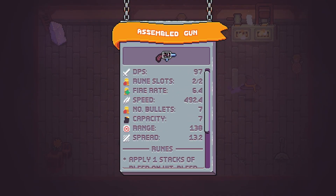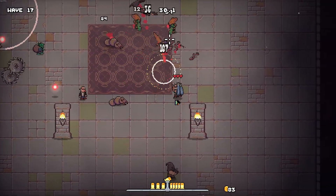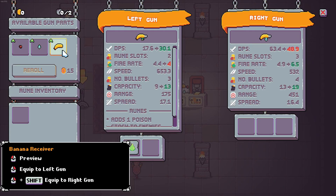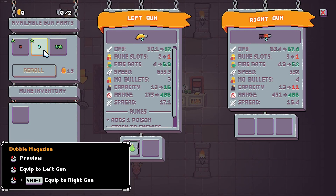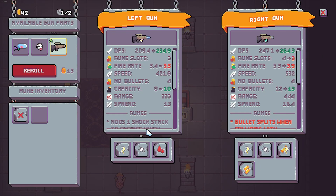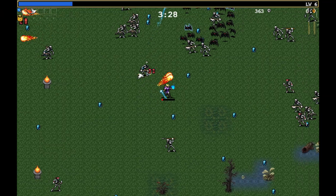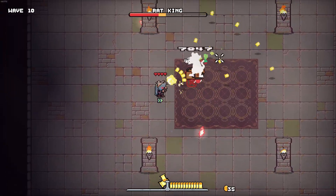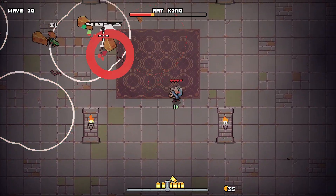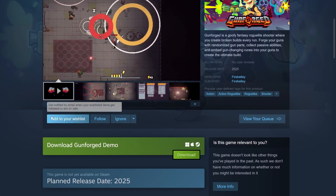If you're new to this devlog series, allow me to introduce Gunforged before we get into all the cool new stuff. Gunforged is a goofy fantasy roguelite shooter where you create broken builds every run. You forge your guns with randomized gun parts, collect passive abilities, and embed gun-changing runes into your guns to create the ultimate build. Gunforged takes inspiration from games like Brotato and Vampire Survivors, but adds its own twist on the genre through the forging of guns and acquisition of unique passive abilities.